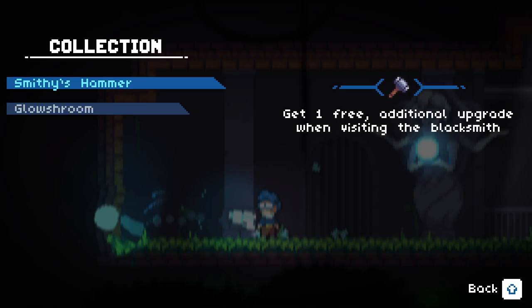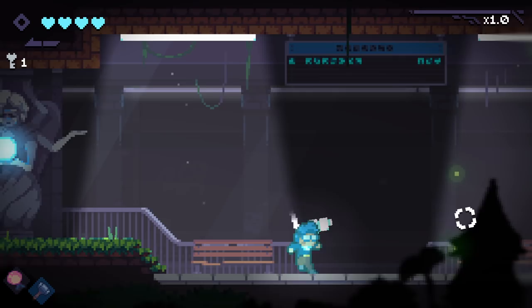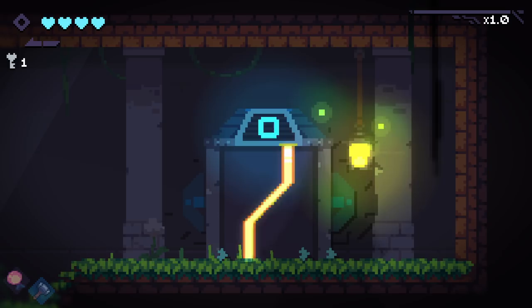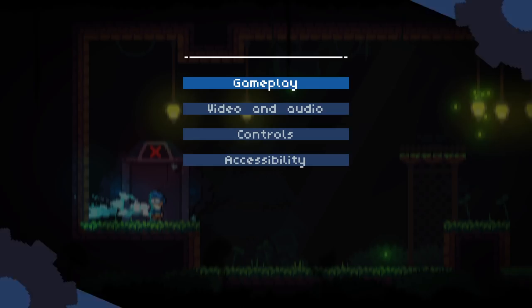Get one free additional upgrade when visiting the blacksmith. Increases damage by 10% and your bullets have a chance to inflict a random status effect. Oh my god, these items are so good. Get a free smithy upgrade — that is awesome. That is a really fun one to get, especially to have as a start of a run item.